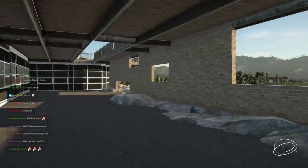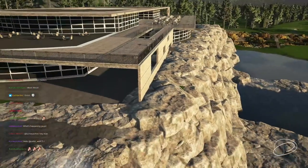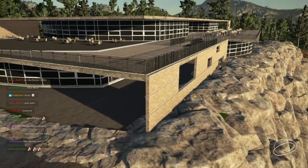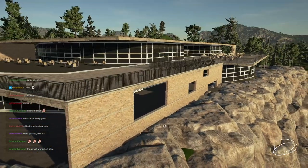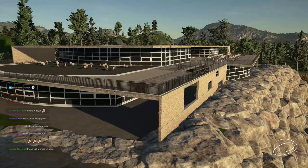When I build my custom clubhouses, I think I have more or less the same approach as Tyson. But the biggest difference is that he probably has an actual idea of what a building should look like because he is in architecture — he's an architect himself. So how much of that does he actually use when creating a building in the PGA Tour designer?